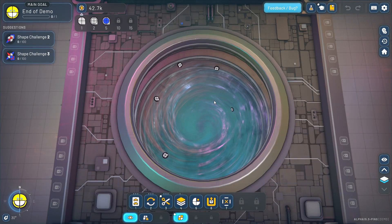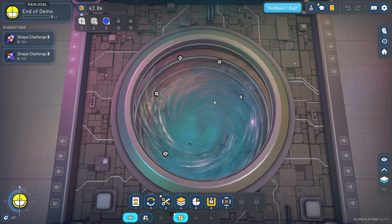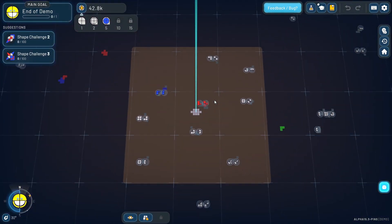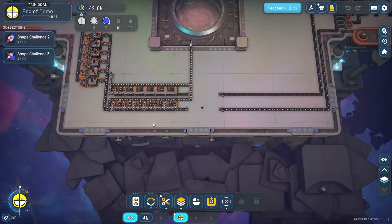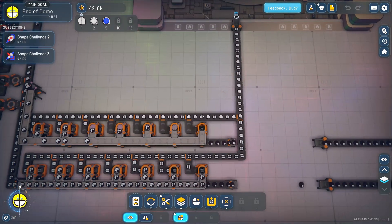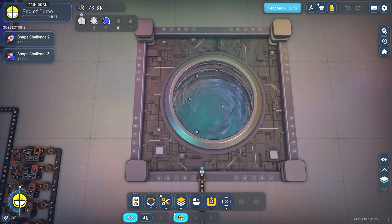Welcome back, whippersnappers, this is Gramps. We are in Shapes 2 demo and just have two little shape challenges left. I thought we would knock at least one of them out. I deleted everything — I went through and deleted everything except our blueprint machine, and I spiced it up to get a full belt in, got a little bit more than a full belt.